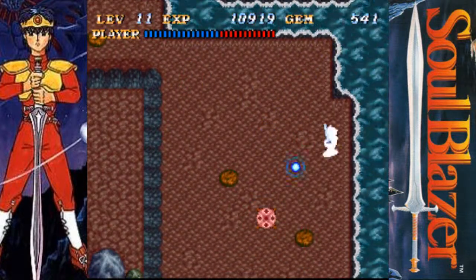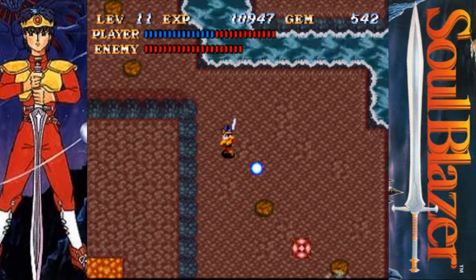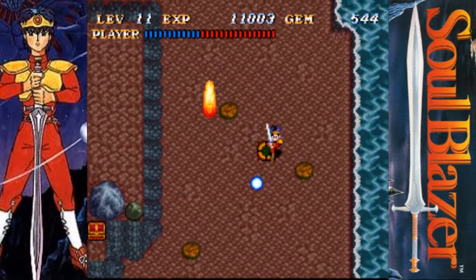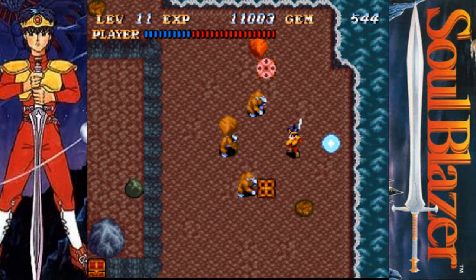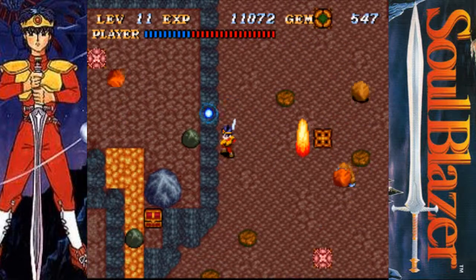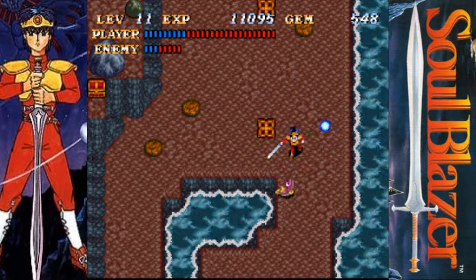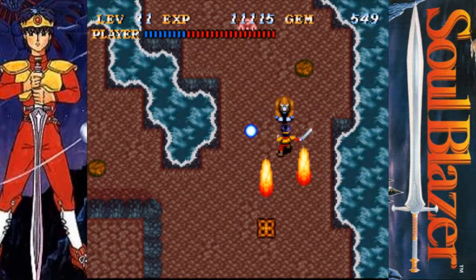So we just kind of make our way around the island here. Stay away from me! I should probably really be dealing with these birds by magic, truth be told. Two more monster lairs. Apes are pretty easy to deal with. That opens up that area down there, and that opens up that area up there.